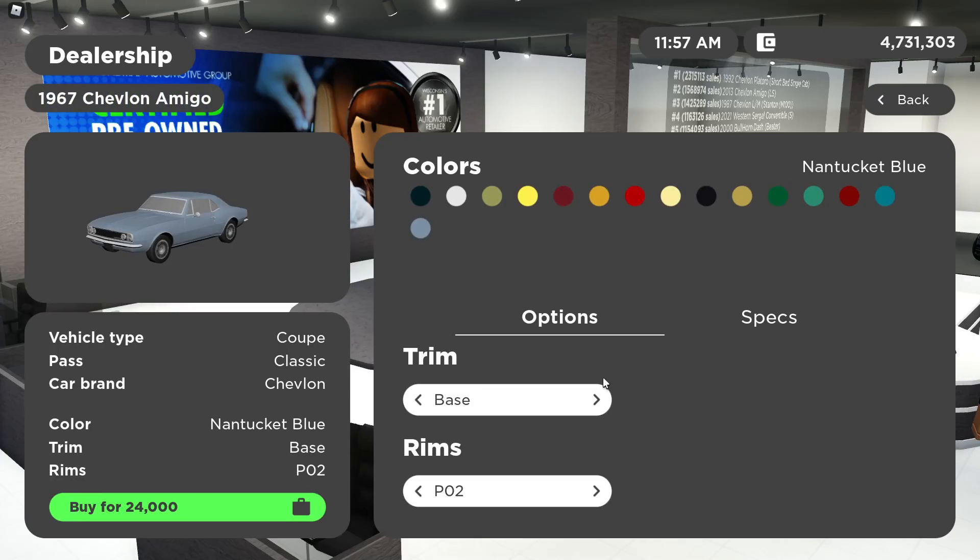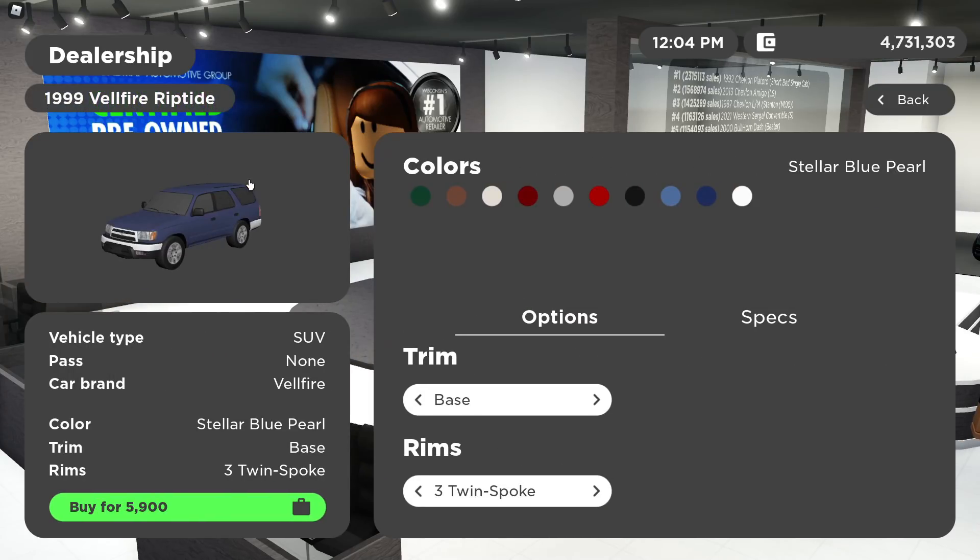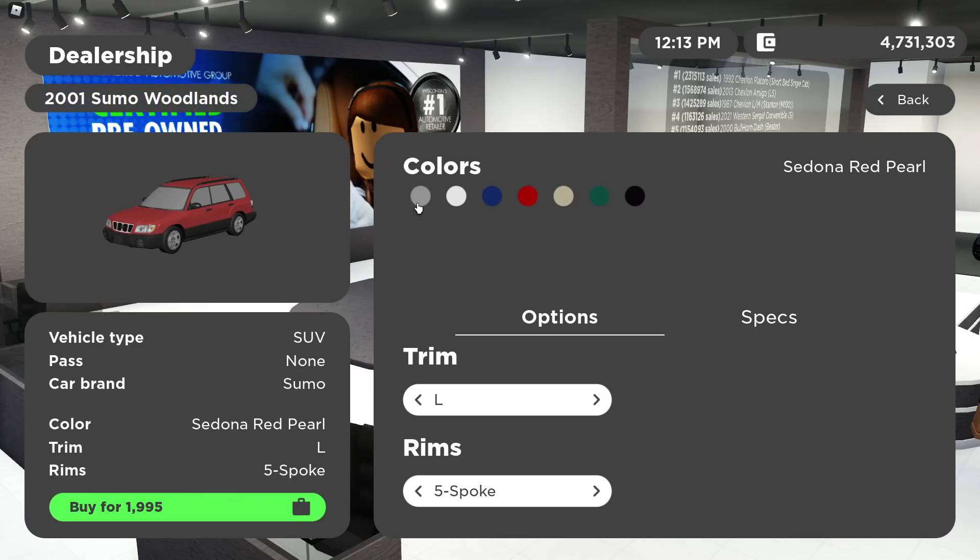The '67 Camaro got a remodel with new trims like the base and such. Next we have the Toyota 4Runner — I forgot the exact model name — with some new trims including SR5 Sport, which I might buy. Then we have this Subaru with the L trim, GT, S, and S Premium. Five spokes, six spokes, et cetera.